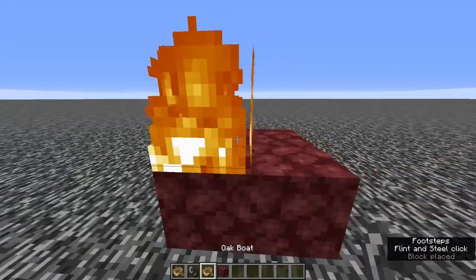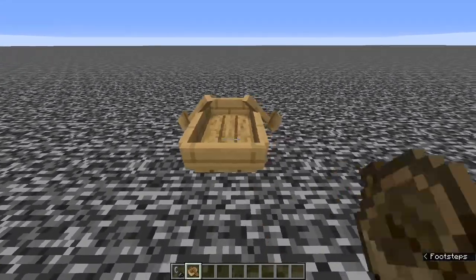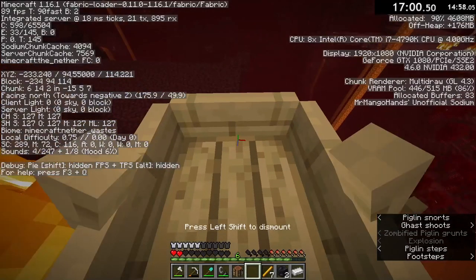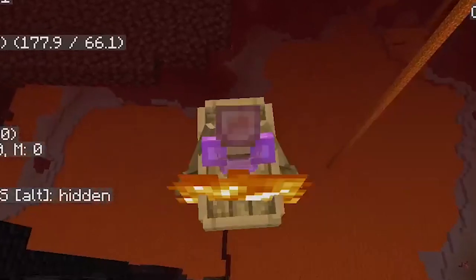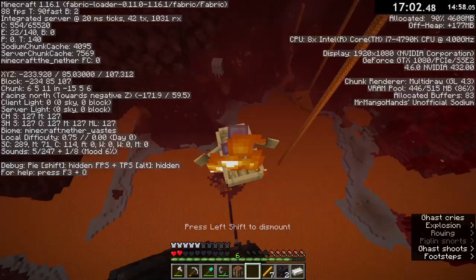Usually when a boat touches fire, it burns. However, if it touches fire for just 1 tick, it will burn without breaking. With the game running at 20 ticks per second, barely touching that fire was extremely precise and couldn't be recreated easily. But with the help of my friend Duncan Runs, a viable solution was born.